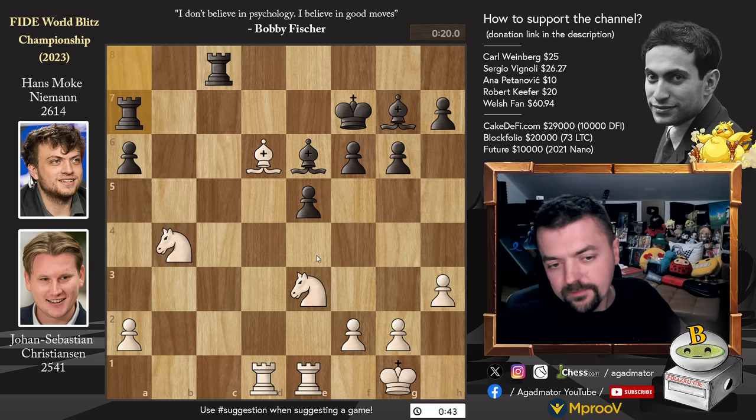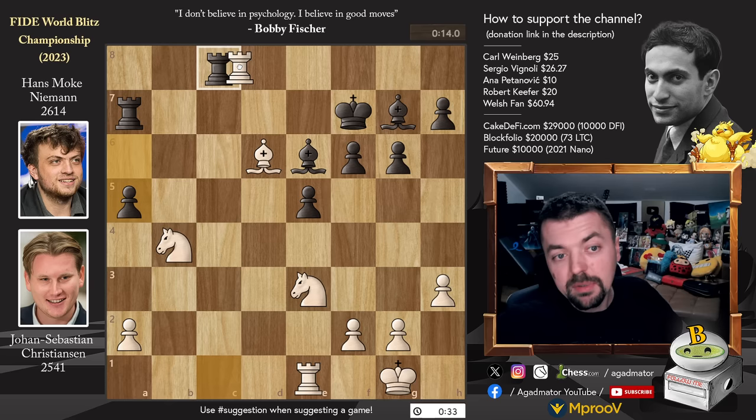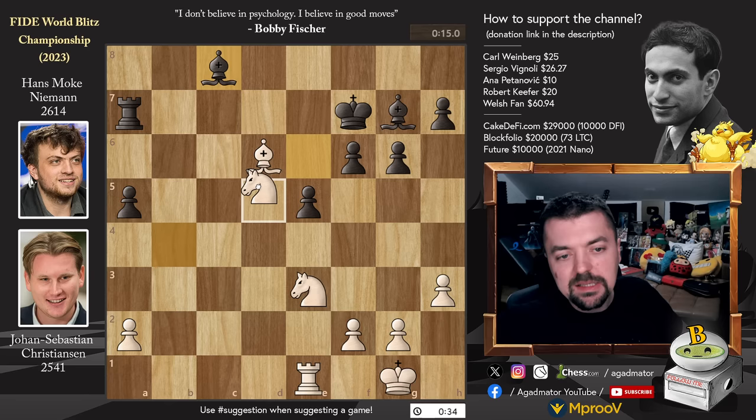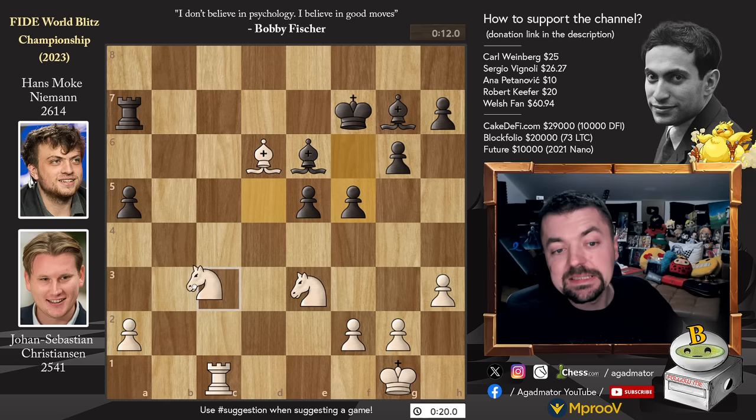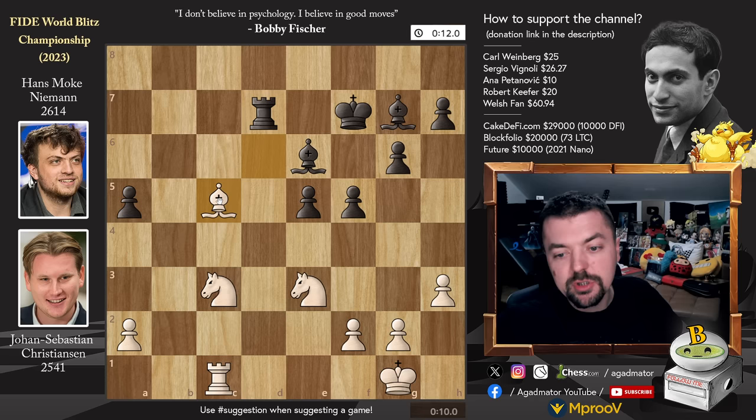You can see that Hans is down to 20 seconds. Johann Sebastian has 43 seconds. Rook to C1 now, offering a rook trade, and Hans plays pawn to A5 — attacks the knight, but every trade goes in Johann Sebastian's favor. So rook captures, bishop captures, and now knight B to D5. We have bishop to E6, putting pressure on that knight. Just rook to C1, nothing to worry about there. Pawn to F5, trying to dislodge the knight from E3 to win material on D5. Knight to C3. We have rook to D7, attacking the bishop, bishop to C5. Pawn to E4, and now pawn to A4. We have pawn to F4, Hans gaining a lot of activity in the center.